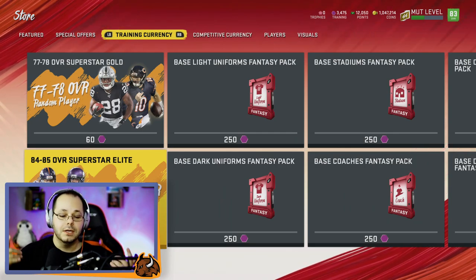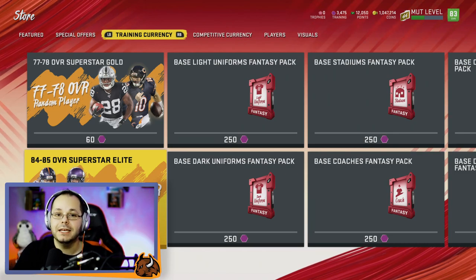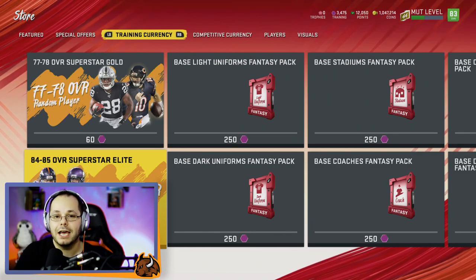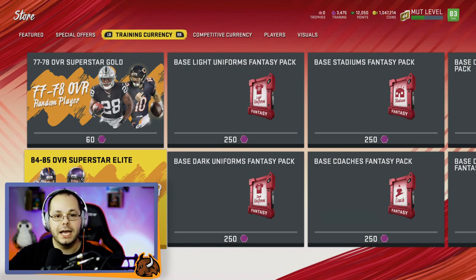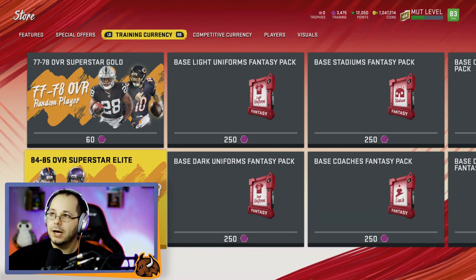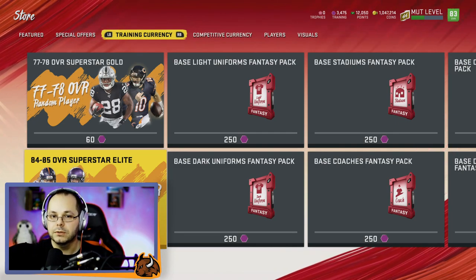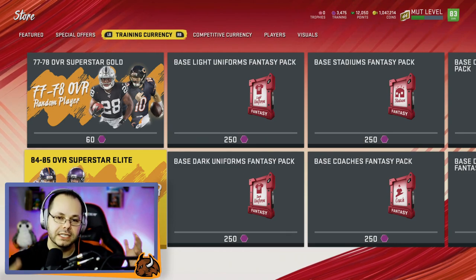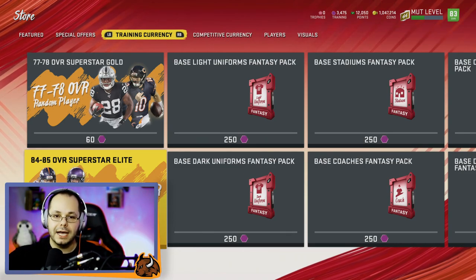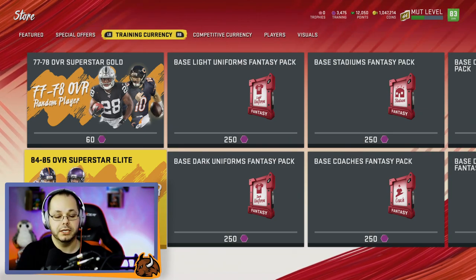Go out and get Mahomes — let me know how much it actually cost you and if you had to spend any coins. Check your binder: if you haven't done these sets, you might have hundreds of silvers and golds sitting there right now that you can just get rid of. Quick sell your high golds and that'll give you all your training. It's about 200 high gold cards to build Mahomes for absolutely free, without spending any coins, granted you pull the right specific elite cards.